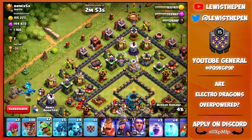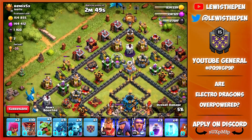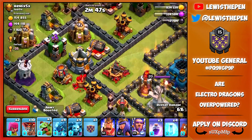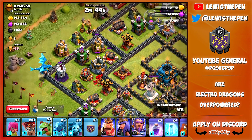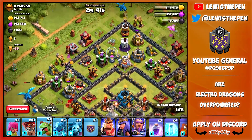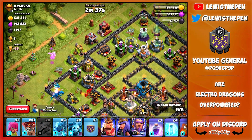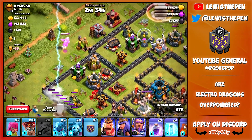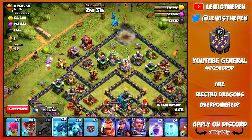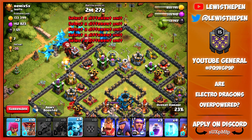It's going to take down all three builders at once. Let's go with another e-drag up the top and a baby dragon to funnel right here. Hopefully the inferno can't reach it — and it doesn't look like it can. This Electro Dragon is doing a ton of damage. Let's go ahead and drop another baby dragon over here. The e-drag is going to die and it is going to spawn new lightning.